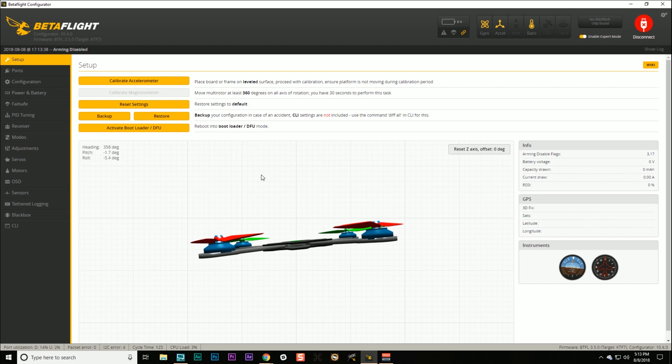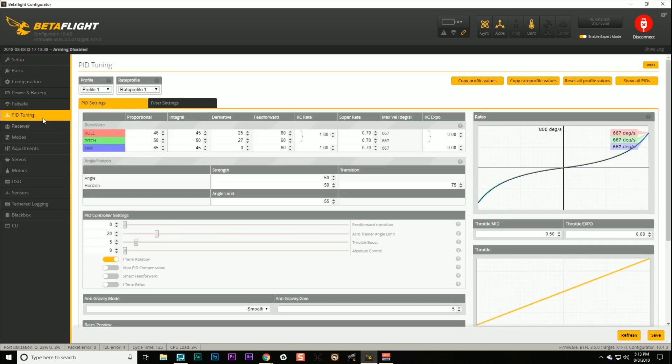Let's connect and take a look at the new amazing stuff in Betaflight 3.5, which we'll see in the PID tuning tab. Here in the PID tuning tab there is a new parameter - there's the P, there's the I, there's the D, and there is feedforward. If you understood what setpoint weight was in Betaflight 3.4 and earlier, then feedforward is exactly the same thing. Setpoint weight has gone away and feedforward has replaced it, but feedforward is better than setpoint weight in a few ways.